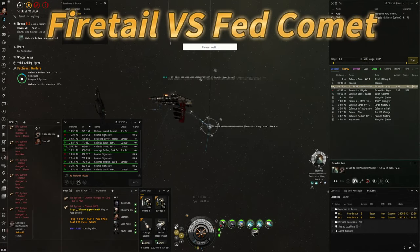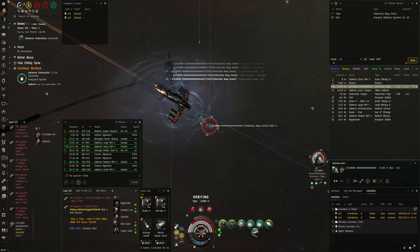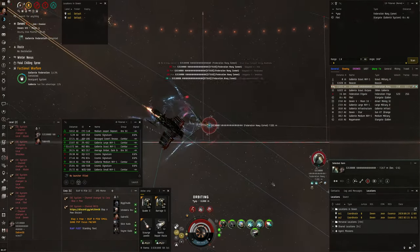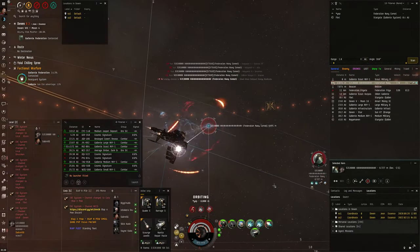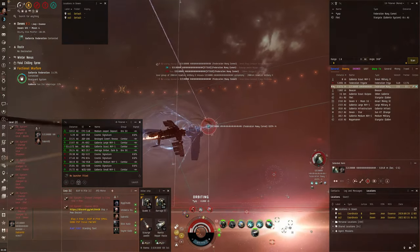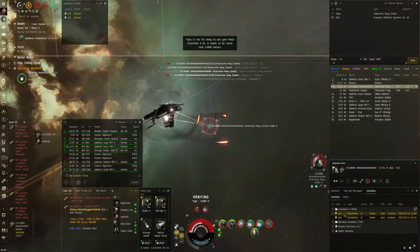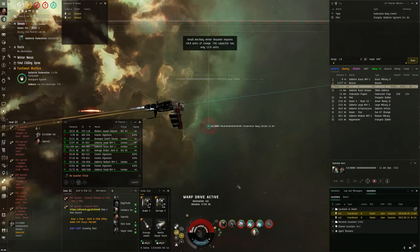I'm back in the Scram Kiting Firetail, up against a Fed Comet — a rail Comet, which is always a really hard matchup. I've got my orbit going; it's close, really close. Even though I've got him in structure, Comets typically have Bulkhead IIs — really strong hull tanks. Now that I'm hitting structure it's time to think about getting away because I'm probably going to lose. I align out and warp off — the capacitor is empty; I reckon in the end I would have died. Good fight.